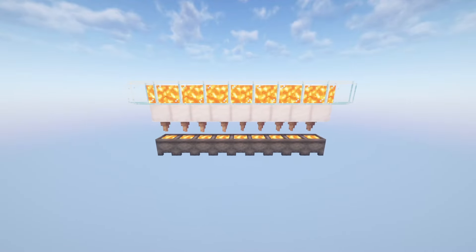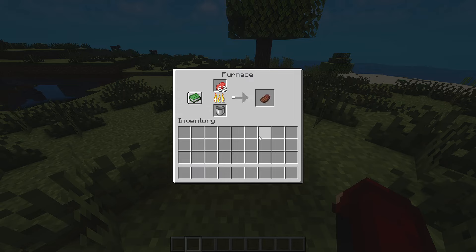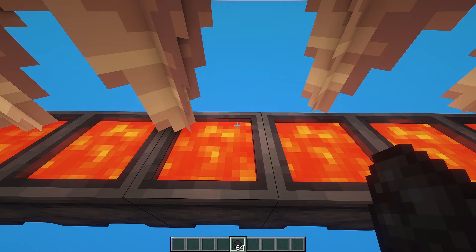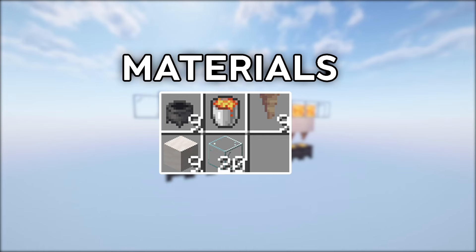This is the easiest lava farm in Minecraft. A single bucket of lava can smelt up to a hundred items, making it the best fuel source in Minecraft. Stop using coal and build this super simple lava farm.